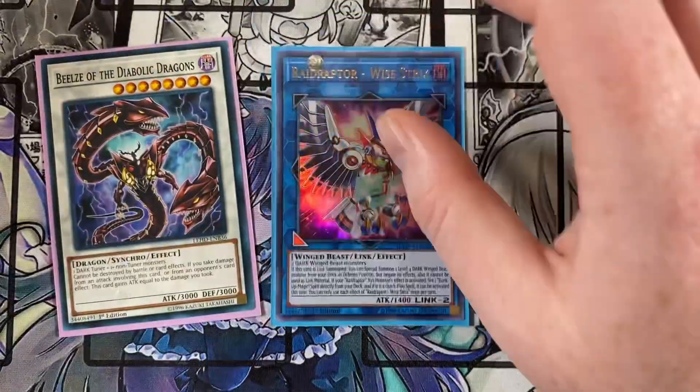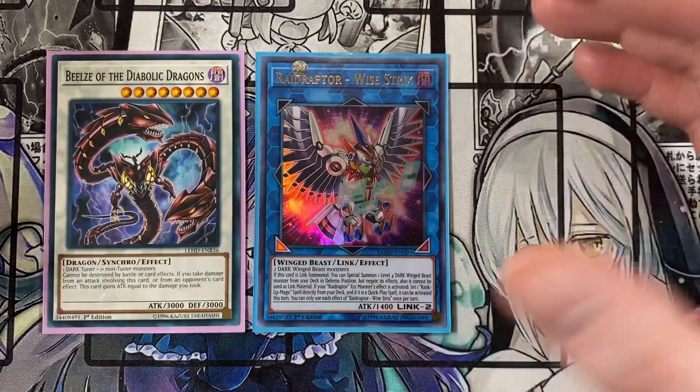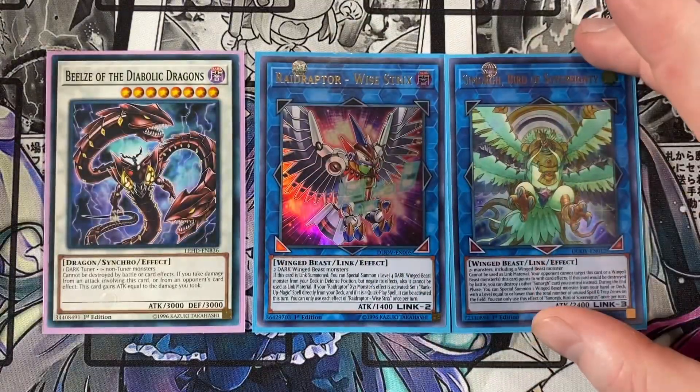Also running one Borreload Dragon for the link monsters, then one Wise Strix and one Saryuja as well.